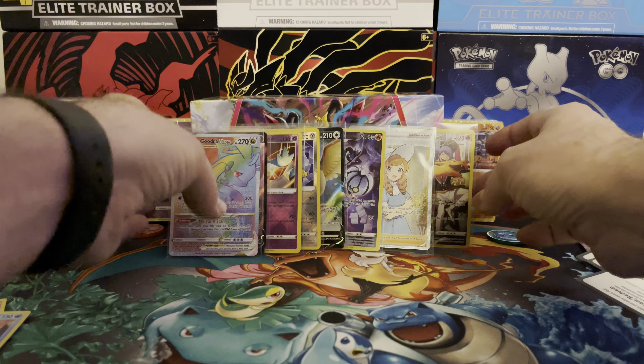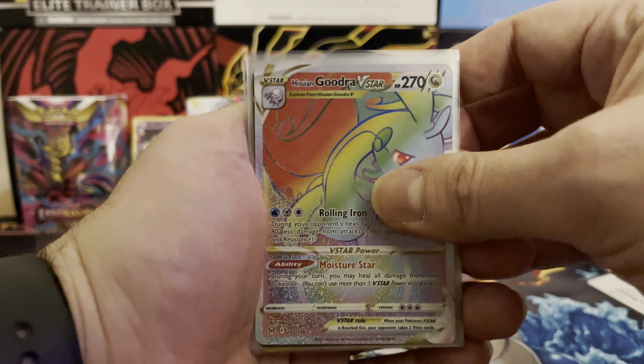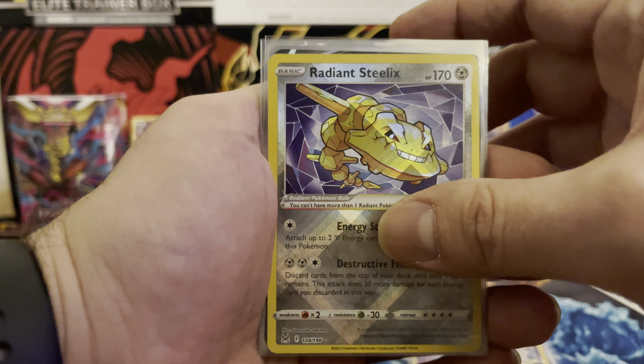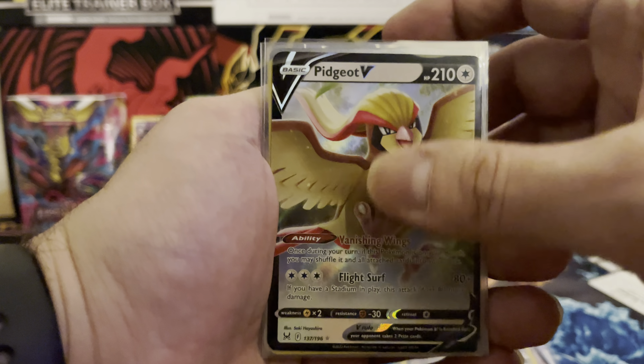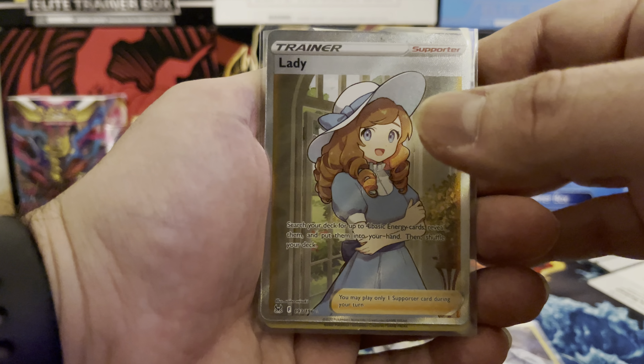Let's do a quick recap of the cards we got. We pulled our Suicune and Giratina V-Star rainbow rare, our Enamorous V, our Radiant Guard of War, our Radiant Steelix, a Pidgeot V, Trainer Gallery Chandelure, the awesome Lady supporter card at number 193 out of 196, and of course the Charizard from the Trainer Gallery number TG03 out of TG30. Thank you so much for tuning in — hit that like, subscribe, and bell for notifications. More fire Pokemon openings coming up, so stay tuned and peace!